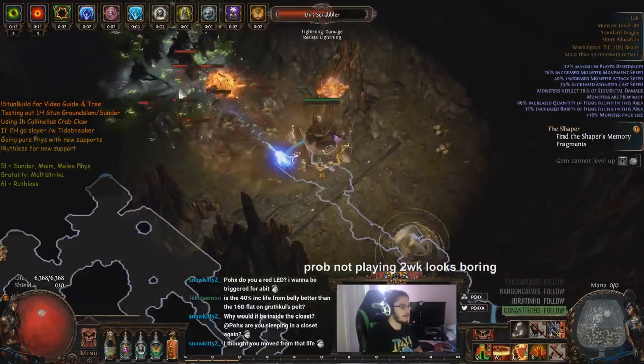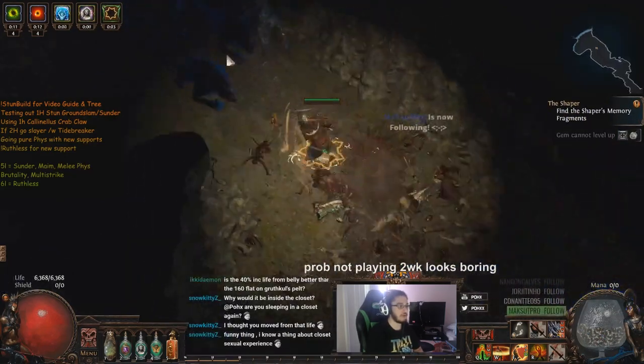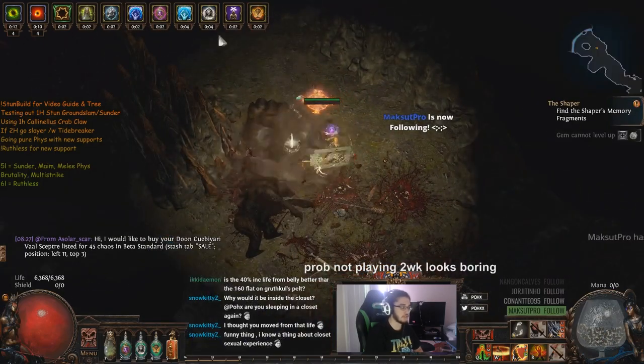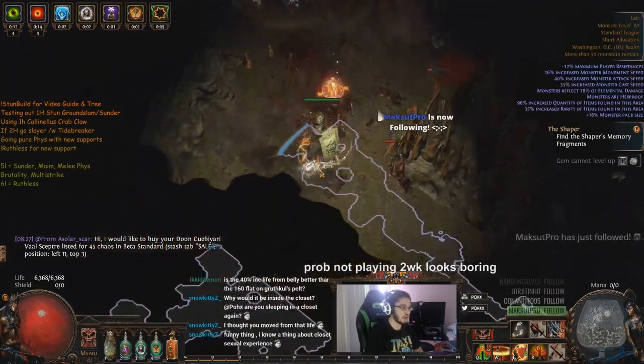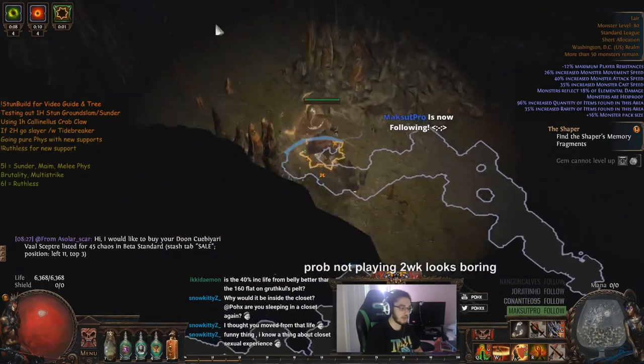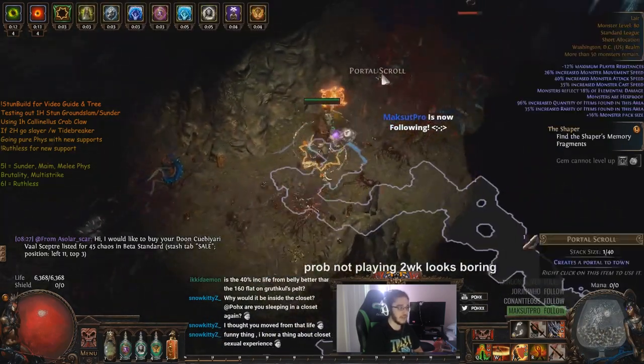So the goal for this character, if I wanted to play in a hardcore setting, would be building around 7k life. I think 7k life with 60 block, 60 spell block, four endurance charges with fortify — fortify is not going to be up a hundred percent of the time, but it'll be up in most scenarios — would be more than acceptable for me to map on this character.